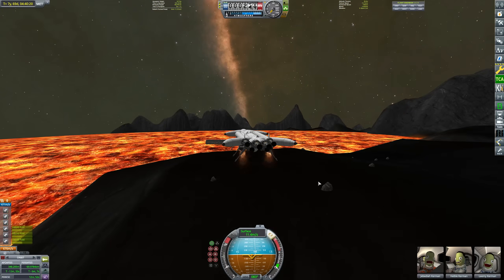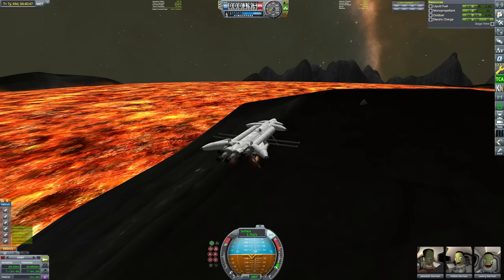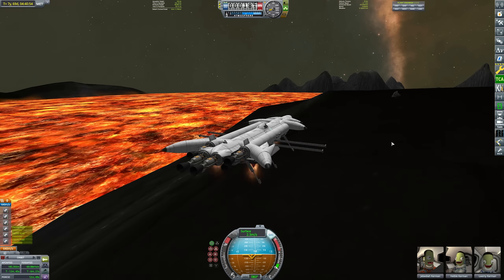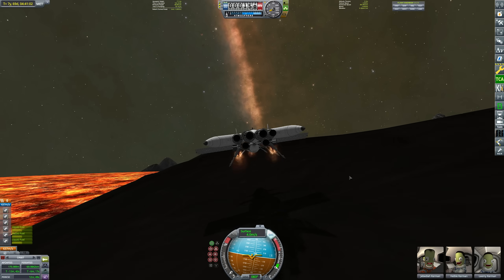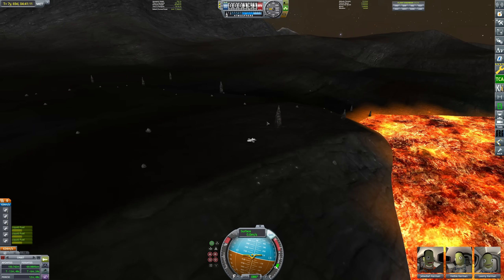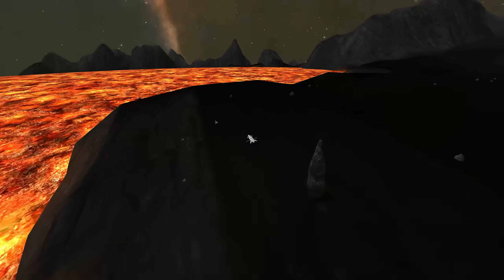Slightly nervous about what's going to happen to our craft over here. We're going to be right on the edge of this cliff - that is a cliff. And here we go with plenty of oxidizers to spare, which I probably have way too much of. I think I'm going to dump all of the oxidizer for my journey back to the station just to give me a little bit more fuel. But here we go - we're about to land on Tribute, which was once Kerbin. And there we are. We've landed near some scatters that we can nicely explore. Right on the edge of the lava, which I am absolutely not going down to.